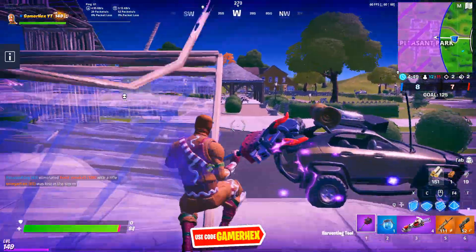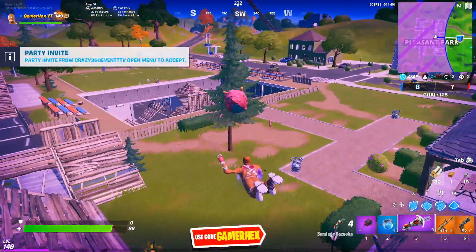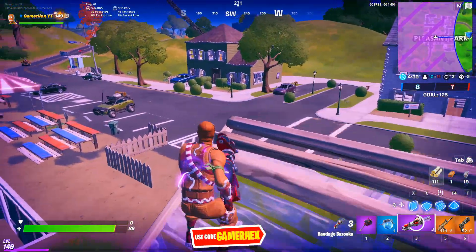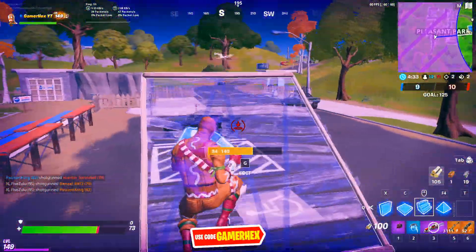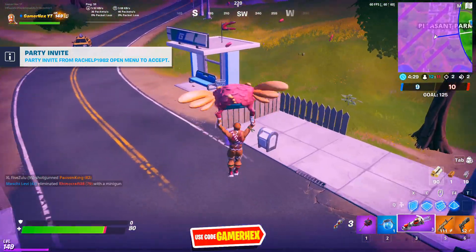I need to go to Ghost or Shadow drop boxes and deliver both legendary weapons to them. I'm now searching at Salty Springs, and I think there's one here. I found the Ghost drop box — there are other locations too, you can go to any city and you will find one for sure.